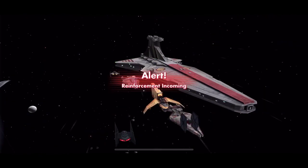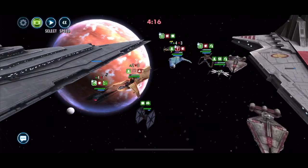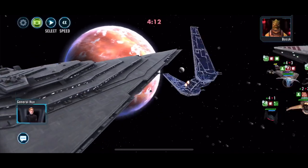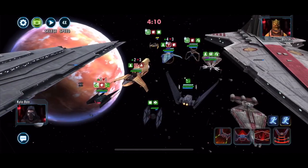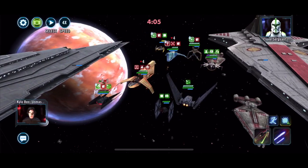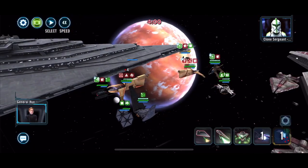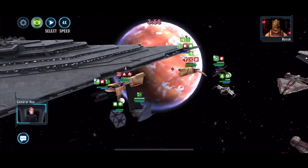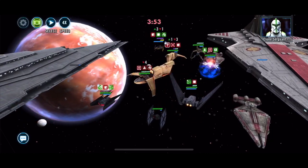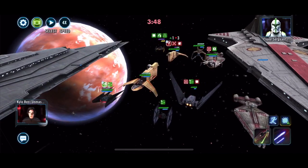I'm preparing for the legendary events. Sneaky Suspicion says that the Finalizer will be something that's required, same as the Raddus will, in my opinion, be required in ships for the Resistance side — for the legendary Rey, and for the legendary Kylo I've been preparing. So both my Kylos now are Relic Level 7, and the other two in the shuttle are Relic'd as well.